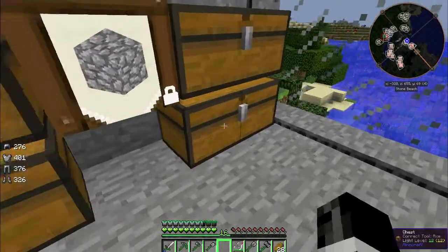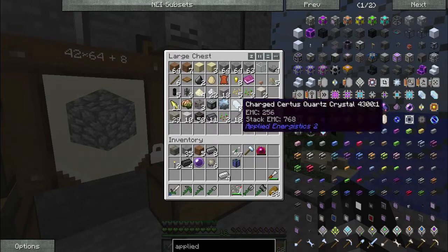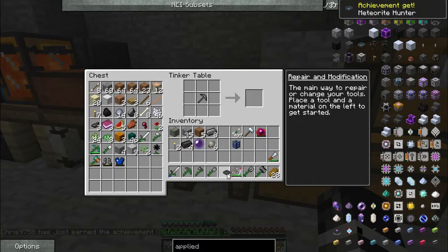If I could only find my charged certus quartz — there it is. There's the charged certus quartz. Put that there, and that, and that. There we go, meteorite compass. So we're going to go off on an adventure into the world.